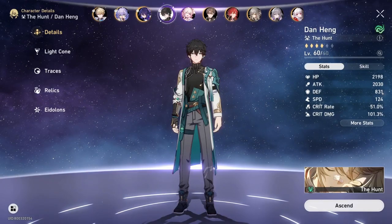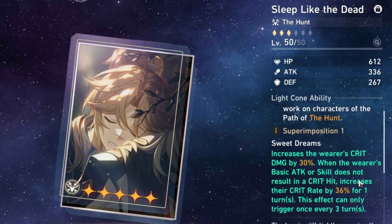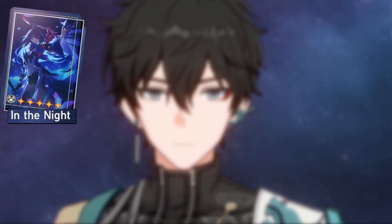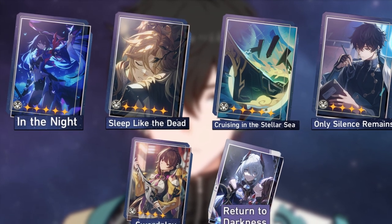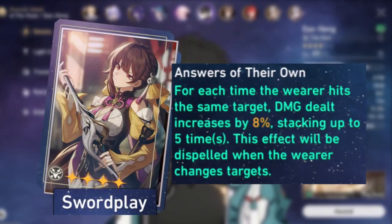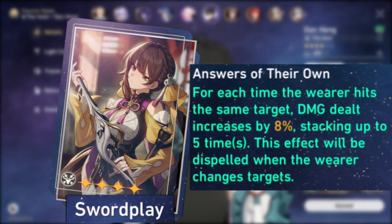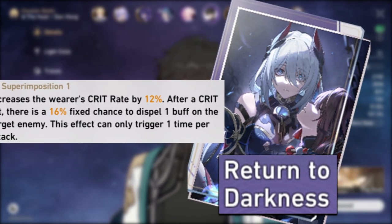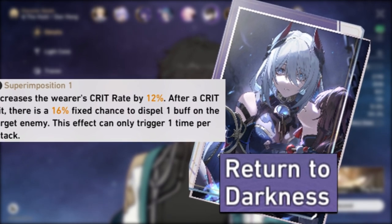Now let's look at his light cones. In my opinion, light cones are there to compensate for what stats you lack. My Dan Heng has the crit chance body, so he lacks crit damage — hence why the crit damage increase on Sleep Like the Dead light cone is pretty nifty. The most valuable Dan Heng light cones are: In the Night, Sleep Like the Dead, Cruising in the Stellar Sea, Only Silence Remains, Swordplay, and Return to Darkness. The first four all increase crit chance and damage output one way or another, making them very good for any hunt characters. Swordplay allows Dan Heng to do more damage if you only hit the same enemy, but you don't get crit chance so you'll need enough from relics. Return to Darkness gives crit rate but doesn't increase your damage — it does, however, have a chance to remove one buff from the enemy, which could be good in specific scenarios. You can use anything else you own as long as you abide by their gimmick and have enough stats to compensate.